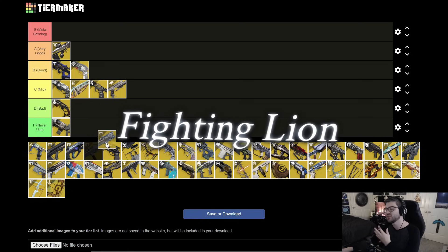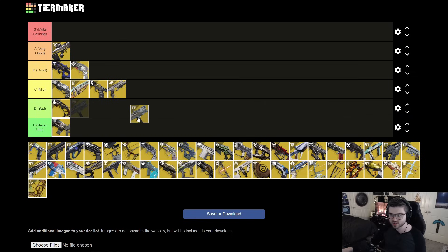Next is Fighting Lion. You can do some fun things with it, pairing it with Whisper of Rending, but the area damage and single target are just kind of mediocre. I'd pretty much always recommend taking anything else over this. It's more of a fun exotic build-around than a genuinely good exotic, so I'm throwing it in D tier.